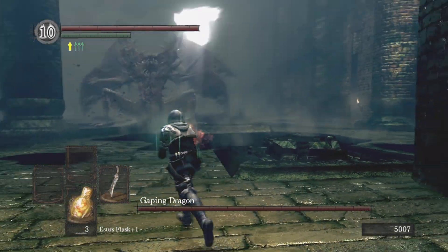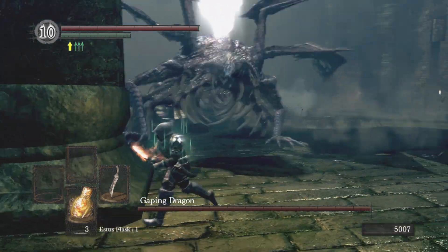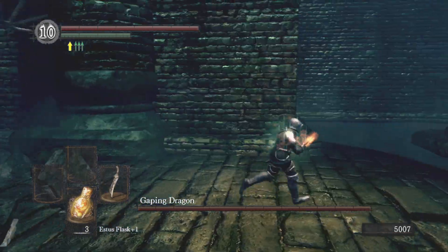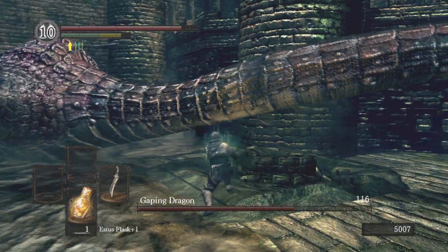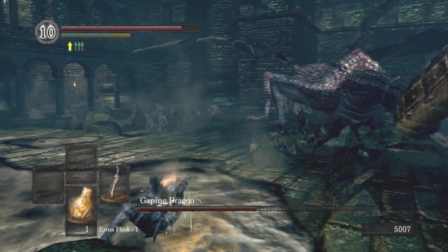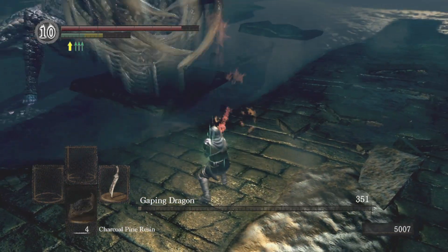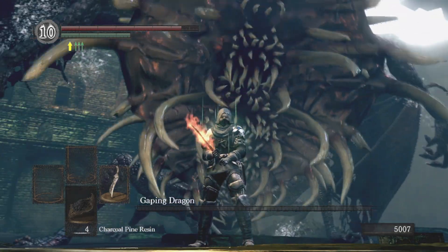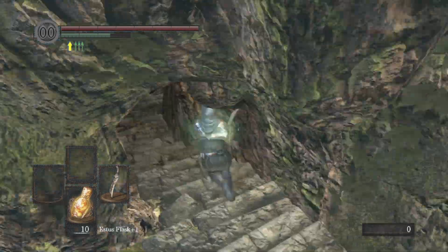The Gaping Dragon — I think he has a pretty cool design. I wish they gave him a slightly different head; the head just makes him so weird. But as you can see, pretty respectable damage — nothing too crazy, but nothing bad. Eventually I get his tail cut off. Usually I'll just flip between his head attack and his running attack to get the damage that way. We do get the Blighttown key, which I didn't really need since I've already been down there, but it's just more levels.